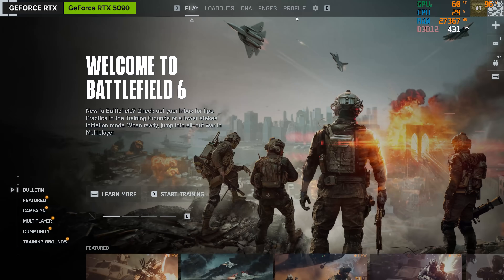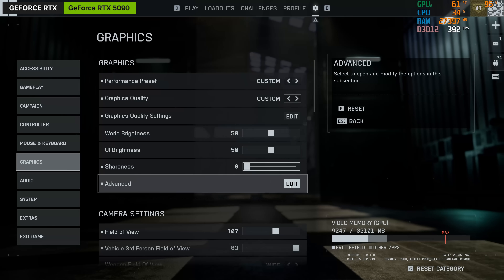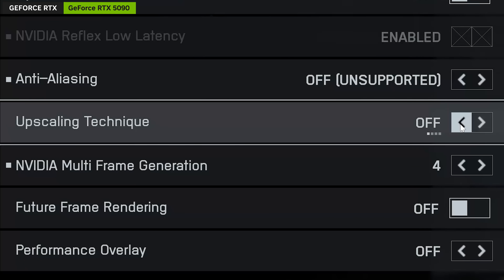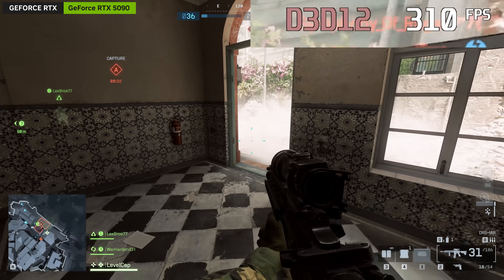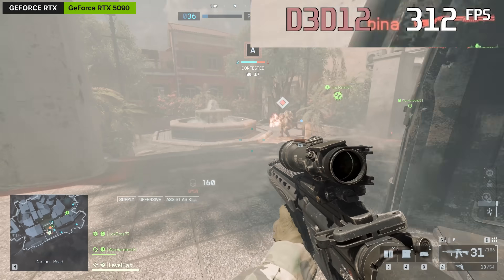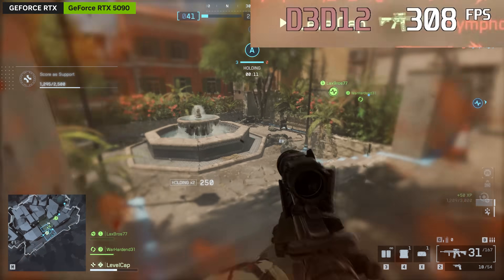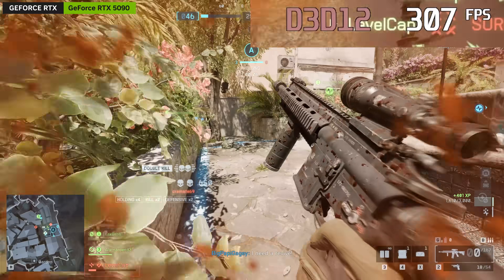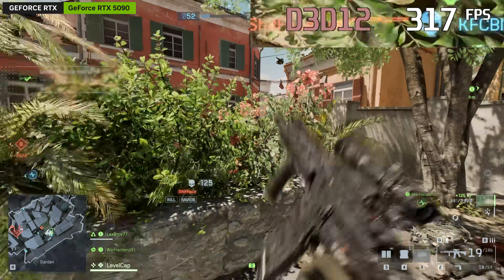I want to take a look at some of these DLSS 4 settings and talk about what you can do to min-max your performance, latency, and all the features around it. If you have an Nvidia graphics card, even going back as far as the 20 series, you'll still get access to various features of DLAA and DLSS. DLSS stands for Deep Learning Super Sampling, which is used as an AI upscaling technique so that games can render more frames at lower resolutions and then upscale them to native resolution. And Nvidia's tech on this front is incredibly good — you'd be hard pressed to find an actual difference between the image quality of a native render and a DLSS render.